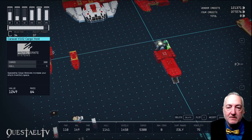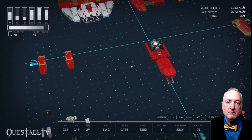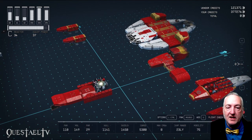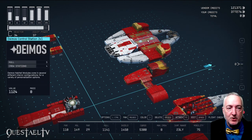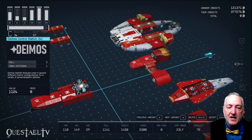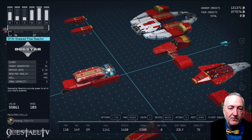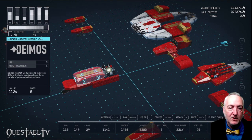On either side of that, I put the Caravelle V-102 cargo hold from Protectorate Systems for more cargo. Now we're going to go to the second level of the ship — we'll leave the landing gear for after we have places to attach it. We're going to start with the Deimos Control Station, the 2x1 Control Station, which adds four crew stations. That goes on the front of the Sheared Flow Reactor and creates a connection to the landing bay, right underneath the front of the Deimos Control Station.